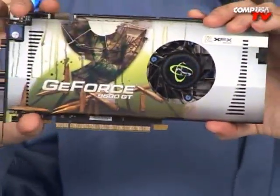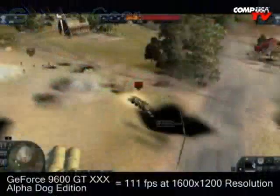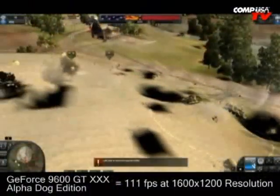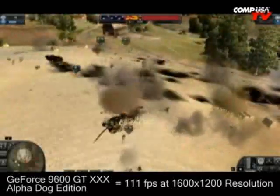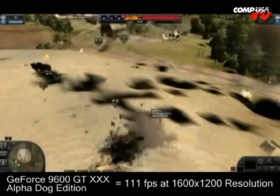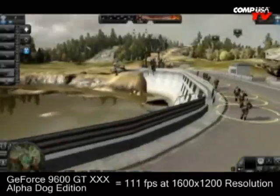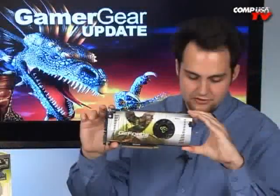Let's talk about benchmarks. I'm comparing the Alpha Dog Edition to the standard 9600 GT XXX Edition, the 8800 GT, and the ATI/AMD 3870. In World in Conflict at 1600x1200 with everything maxed: the Alpha Dog Edition scores 111 fps, the standard XXX Edition scores 103 fps, the 8800 GT scores 129 fps, and the 3870 scores 117 fps.